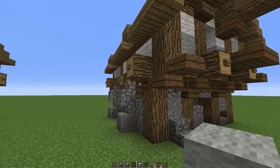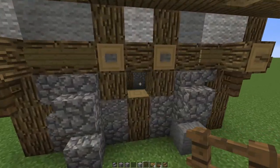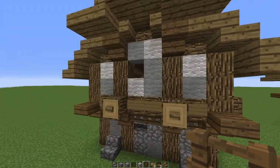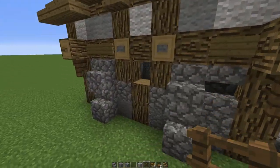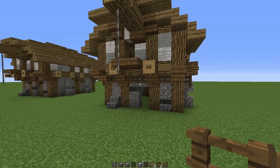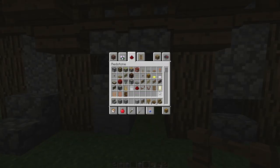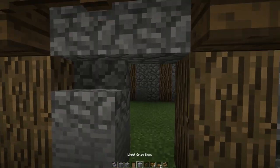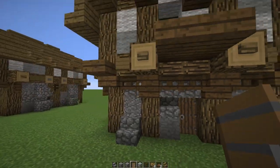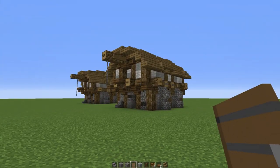A few things I forgot — we're going to fill in the windows now. Each window is going to be filled with a spruce fence. For the very last part I'm going to place a spruce wooden door because I think spruce wood looks really good in older and medieval buildings. And just like that the build is basically done.